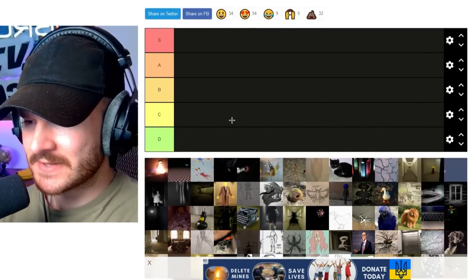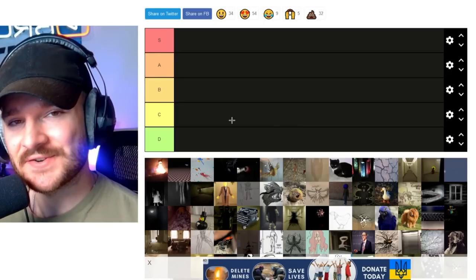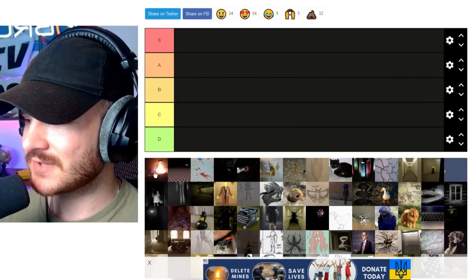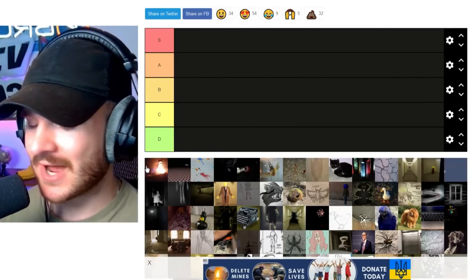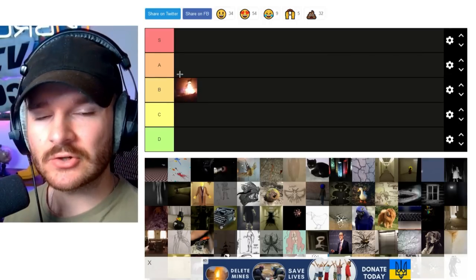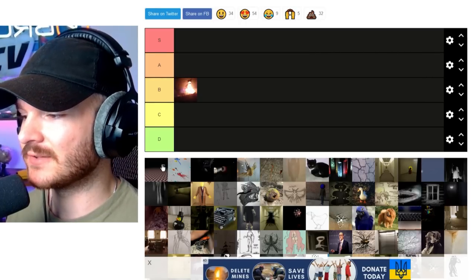I don't know all of these — I'm not really sure what some of these pictures are — but I do know most of them, believe it or not. Anyways, let's get into it right here. First off, with this entity, I don't remember the name, but I do actually like this one. B tier right off the bat — I love ones that kind of go with psychological effects; that's what this one's all about.